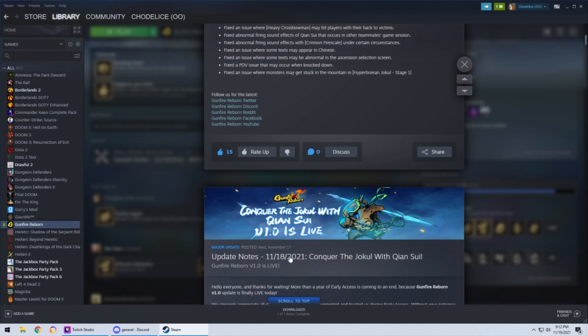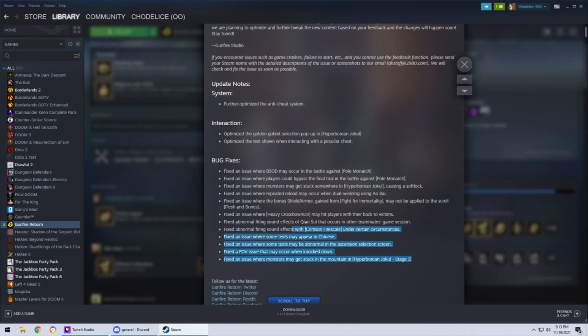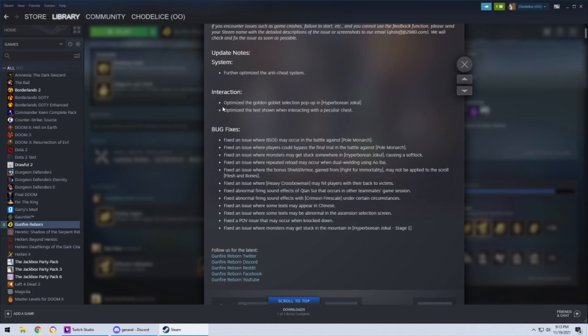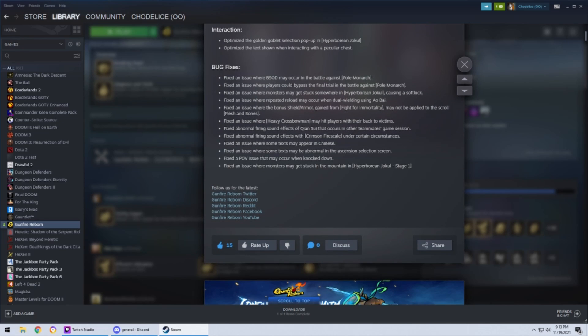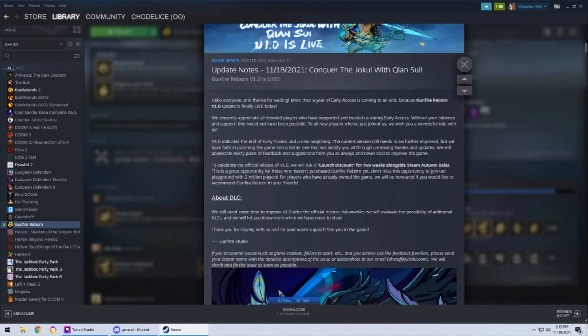Wednesday was the major update, but it went live yesterday and they already have a small patch where they fixed a bunch of bugs, which is really cool. So you know that they're really all over this. They have an email that you can send bugs and screenshots to. If you can't use the in-game version, you can just email them with any issues, screenshots, and your name, and they can look at it right away. You can see they've already done interaction changes, bug fixes, and further optimized the anti-cheat system. That's just the patch stuff, but I want to talk about the big patch — all the new content, the new character, everything.